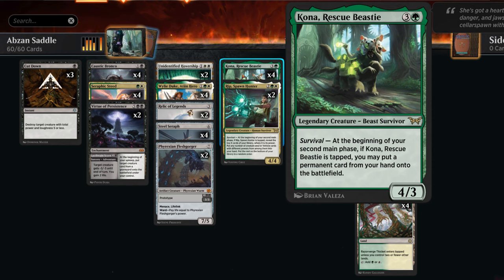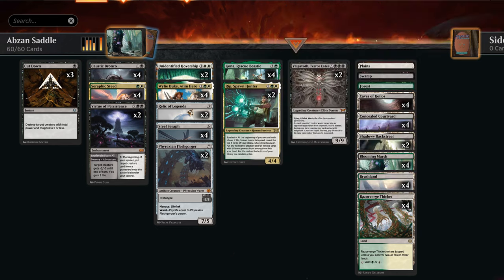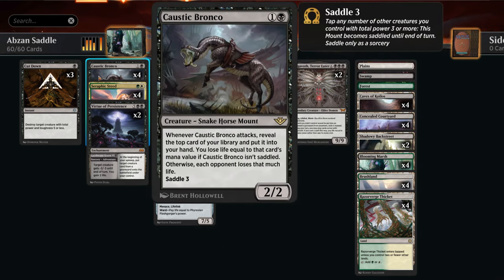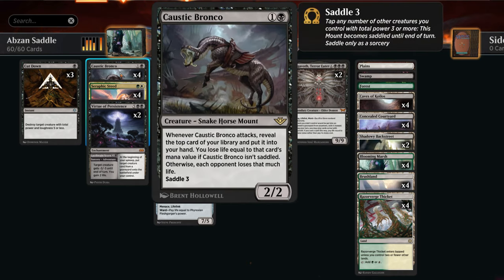Kona is a four mana 4/3: at the beginning of your second main phase, if Kona is tapped, you may put a permanent card from your hand onto the battlefield — that includes creatures, enchantments, and artifacts. Kona has a kind of Elvish Piper ability that we can enable in various ways without needing Kona to attack, including mounts like Caustic Bronco which costs saddle three. We can tap Kona to help saddle the Bronco, and if it reveals an expensive card the opponent loses that much life — synergistic since we naturally want expensive cards to cheat into play.